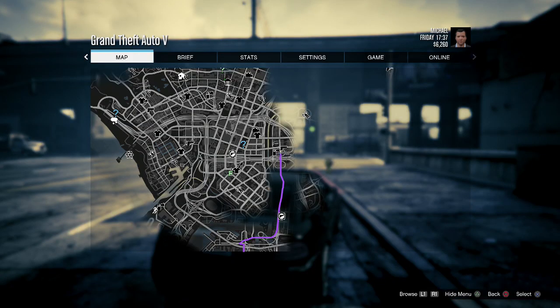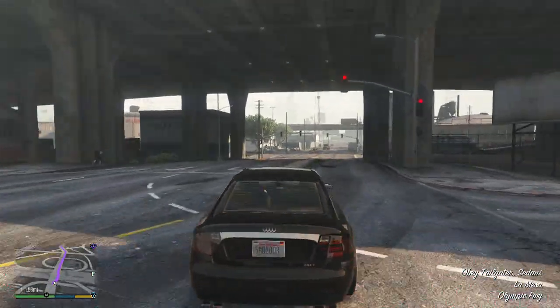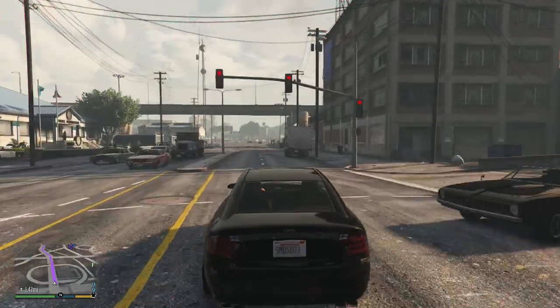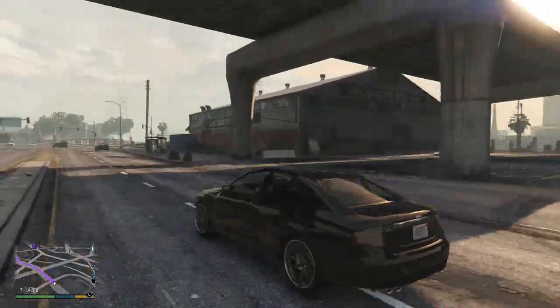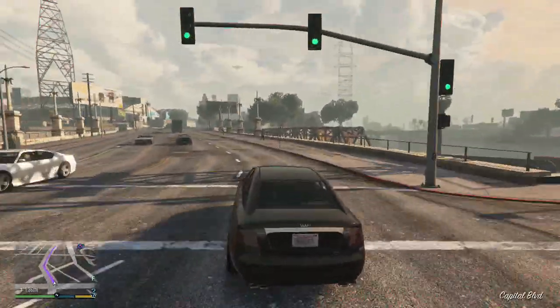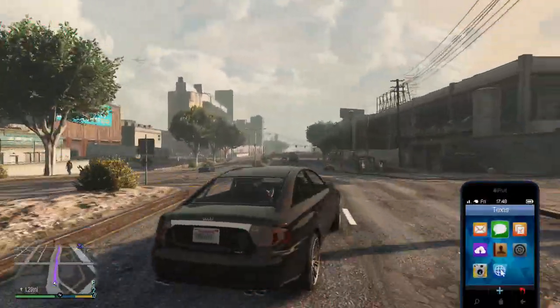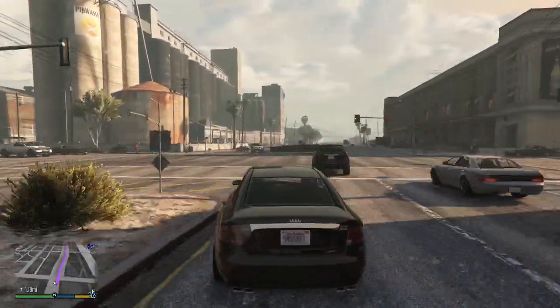Hey guys, McHarrison here and welcome back to GTA 5 on the PS4. This is a let's play series that we will be doing. This is part 11 and we're just prepping for the first heist in the game — the jewelry store job — and we're just gonna go get a Bugstar van as we've just been tipped off by Lester that they have vans about one mile from here, so we're gonna head on over there and acquire ourselves a van or two.